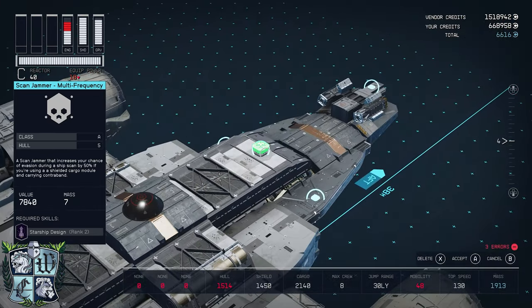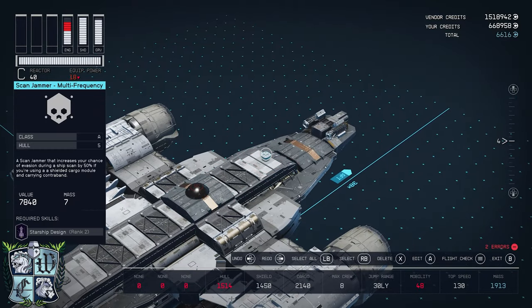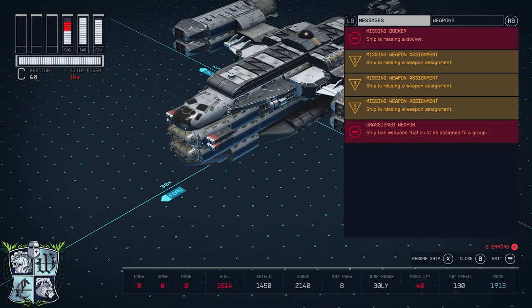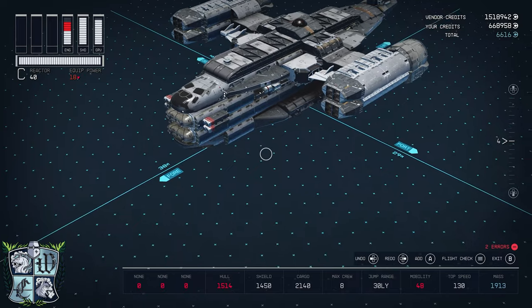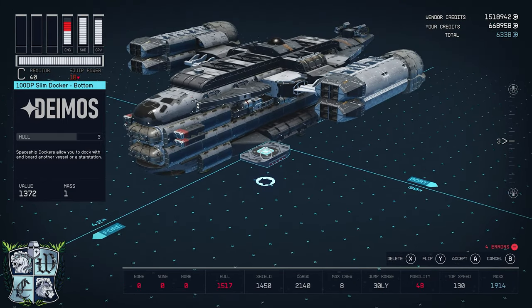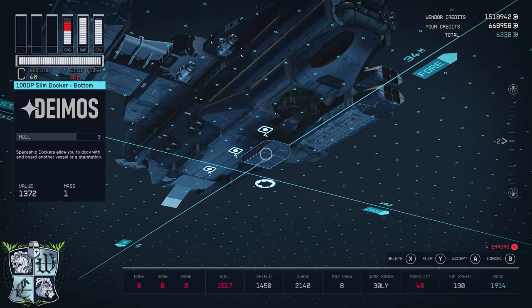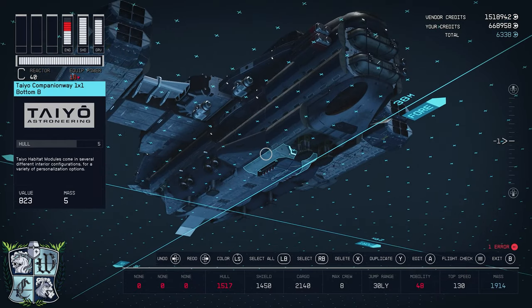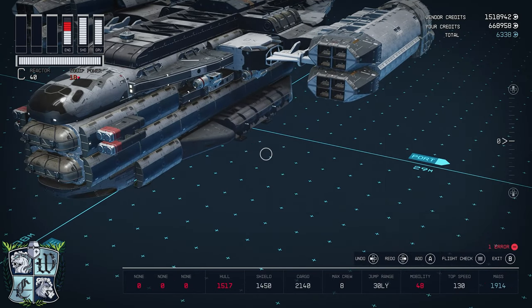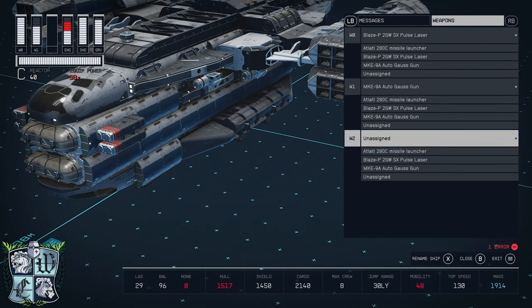I need to go to the equipment tab and get my scan jammer, and put that there. The ship is also missing a docker — I'll grab the 100 DP slim docker by Deimos, flip it, and attach it underneath to the companion way. Now back up to assign our weapons: laser, then the Gauss gun, then the missile launcher — just like that.